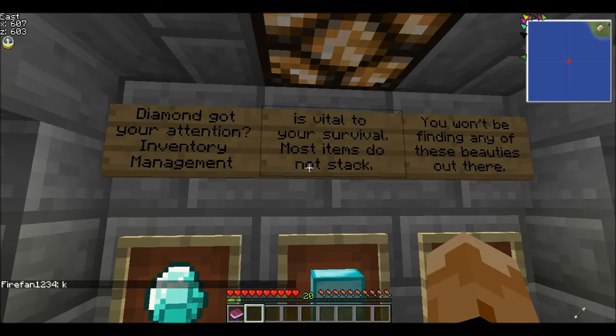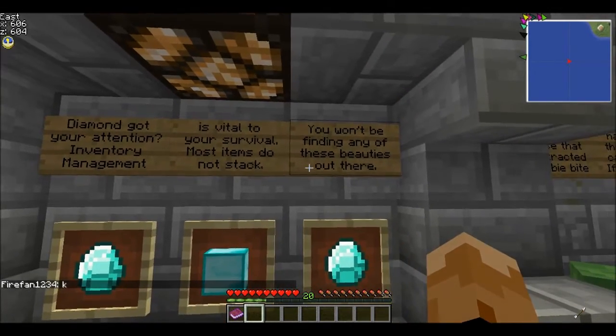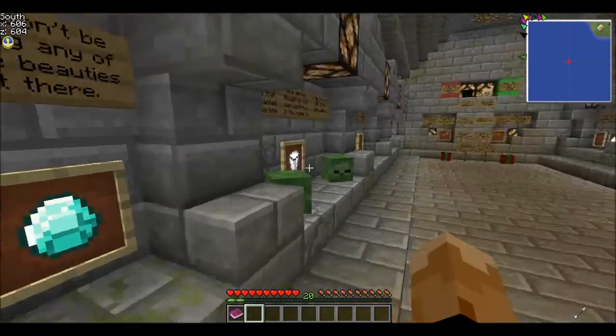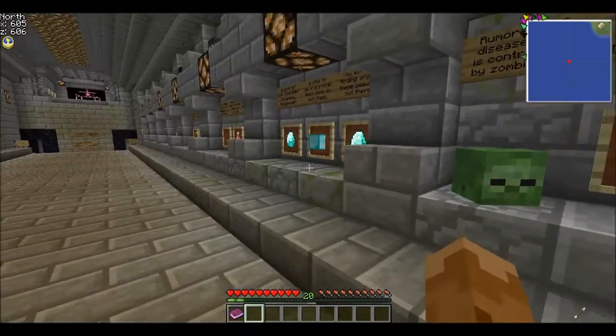Inventory management is vital for your survival. Most items do not stack. You can't really get diamonds even though you can mine ores in this beta.